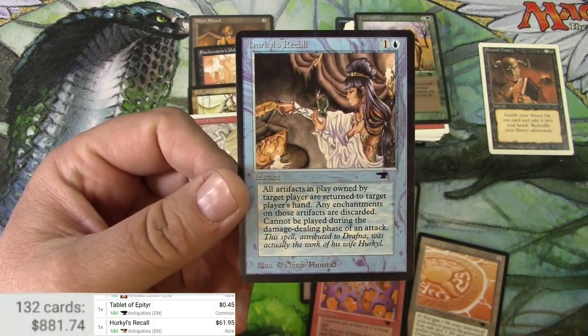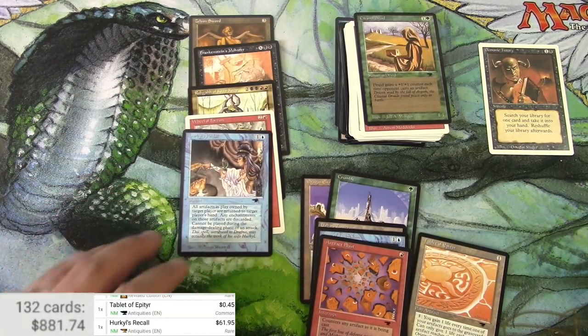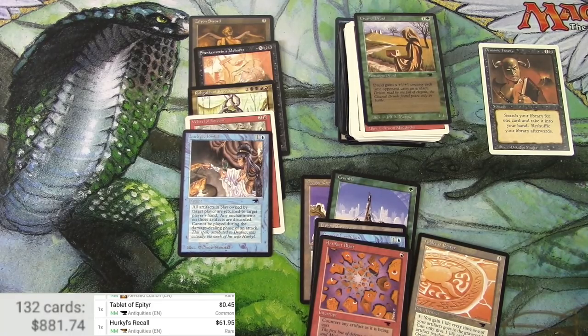Hurkyl's Recall was the rare: $61.95 — pretty decent, better than a bulk rare! Thank you so much to everyone who watched this series. Let me know down below — did I go out with a bang? I sure hope so. Make sure to check out my other videos, give me a like, tell a friend, and I will see you on the next one. Tragic Empty G — see you later!